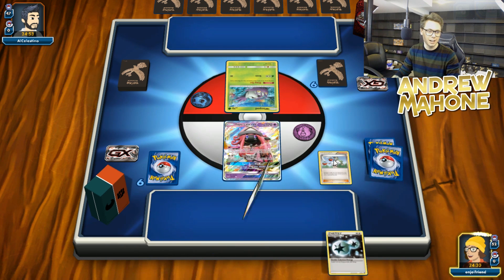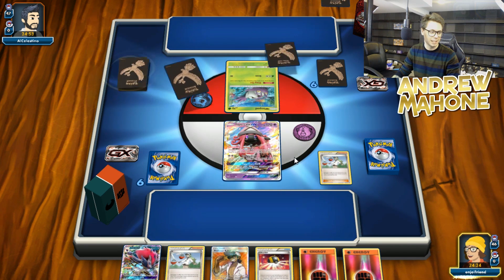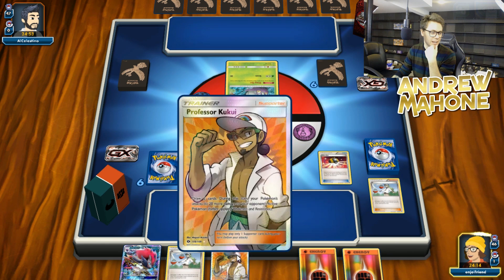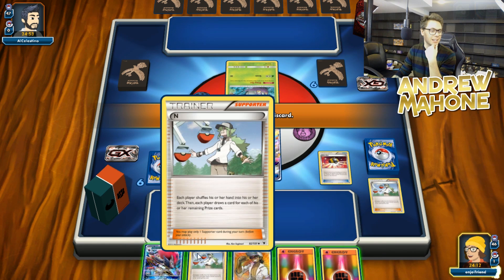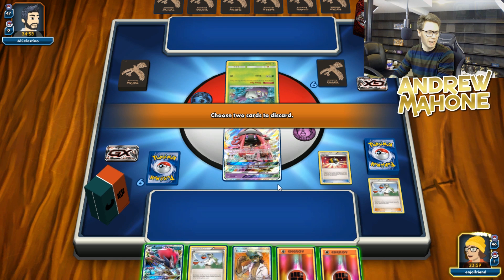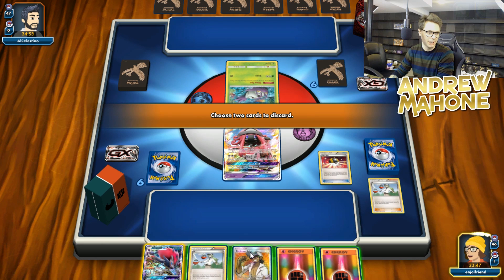I'm going to start off with an N here — kind of a bum hand. This deck plays a lot of Brigette and a lot of Lele, so a little bit of a shame that we had to start off like that. I know there is only one copy of Float Stone in this deck. I could Ultra Ball away the Fighting and the N, or I could just set up a Zoroark here. Both Fightings seems a little bad too. We do play Puzzles at times. This is just such an awkward hand. I think I'm going to Ultra Ball away the Zoroark and a Fighting Energy.